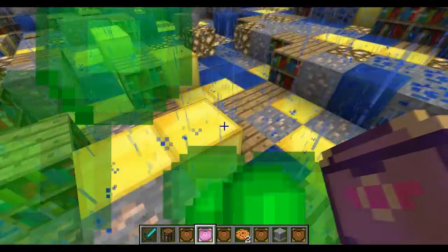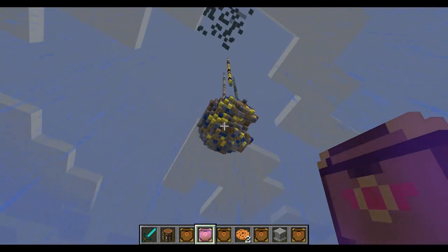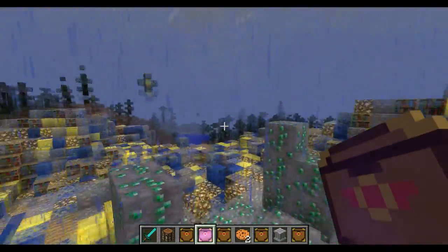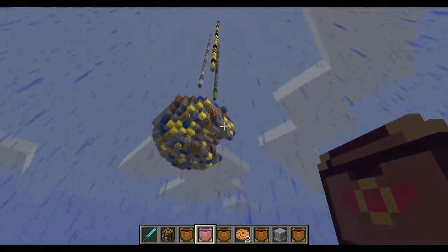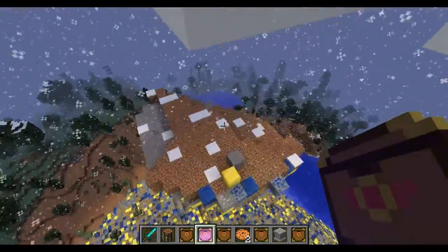What happens next is pretty crazy. I didn't think you could use the Pandora's Box in the air, but what happened next was emerald blocks — well, emerald ores — flying down. Then I spotted in the sky a little island just full of blocks. So if you are playing survival and you can get up onto this island, you're going to be rich for days.